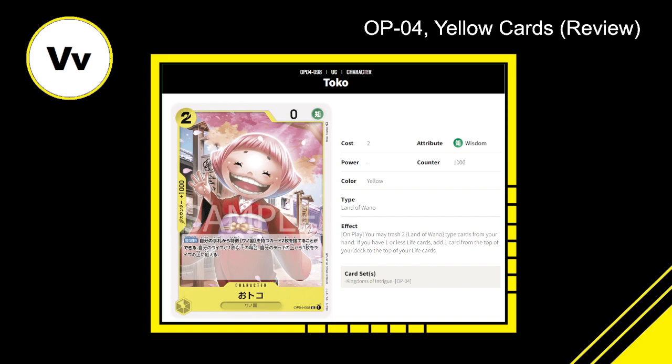Next we have Toko — a two cost, zero power, 1000 counter, yellow Land of Wano character. Effect on play: you may trash two Land of Wano type cards from your hand; if you have one or less life cards, add one card from the top of your deck to the top of your life cards. It's a rough start for yellow. You're tossing three cards total — playing this zero power card, ditching two Land of Wano types — and only then can you add one card to the top of your life. 2.5 out of 10.